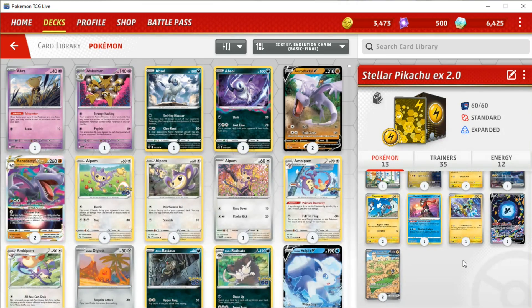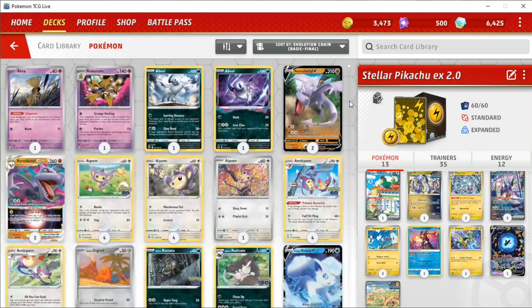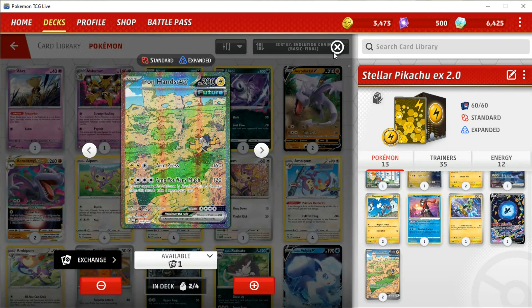So this is officially an Ironhands Magneton deck, which is still new-ish because we get to run the new Magneton, which is very cool. It has the ability Overvolt Discharge, which says once per turn, you may attach up to three basic energy cards from your discard pile to your Lightning Pokemon in any way you like. If you use this ability, this Pokemon is KO'd, so it will give up a prize card, which is a bit rough. However, ramping three energy from that is just great, especially after one of your Ironhands does go down.